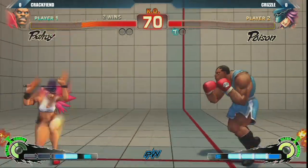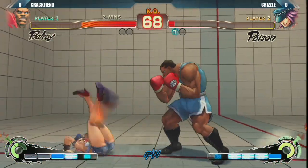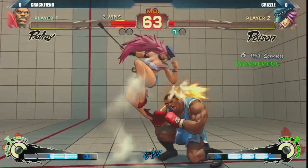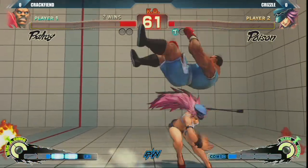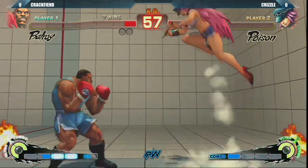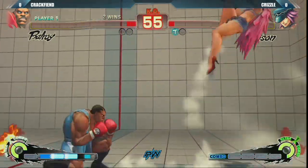She's got a three-frame crouch jab? Wow, that's good. Just wake-up low forward. She's going to get a reset attempt here — actually, there's really not much she can do. She's just going to go for a high-low mix-up with hope. Krizzle almost making this comeback.